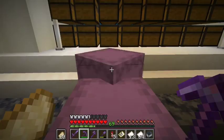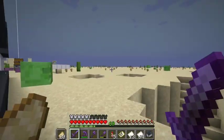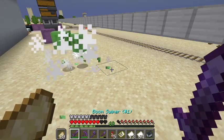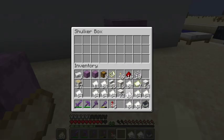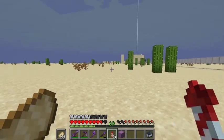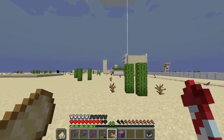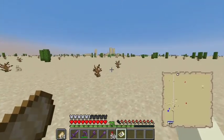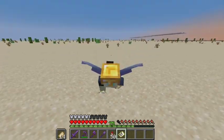I got two shulker boxes full of paper. Now what I think I'm going to do is first get more rockets, so I'm waiting until it's nighttime. My coordination is horrible today. I'll just put this paper in here and trade with the villagers to get quartz blocks, because that's the quickest way of getting quartz on this world, excluding quartz mining.